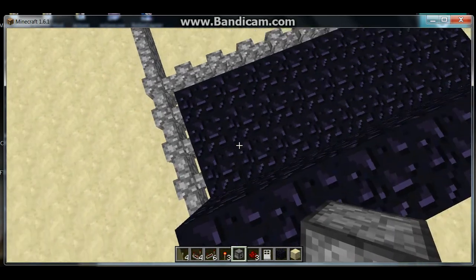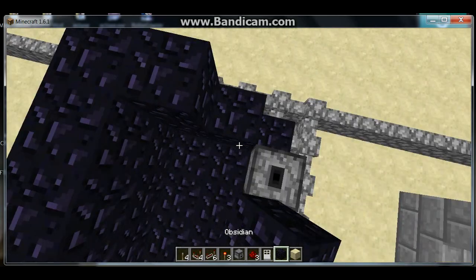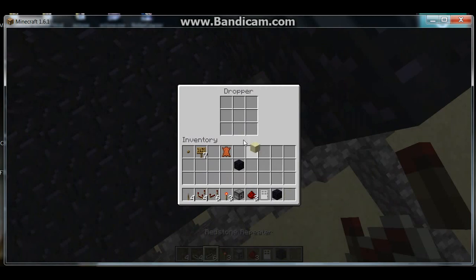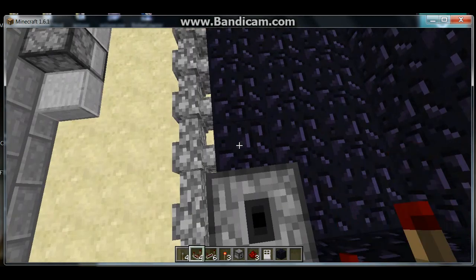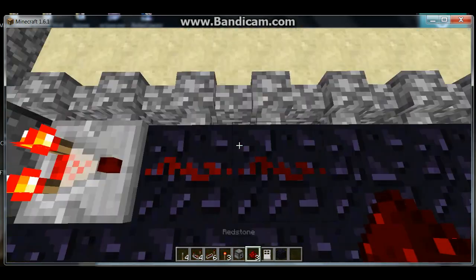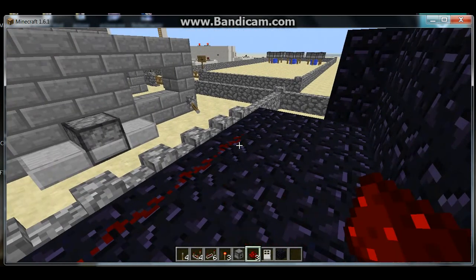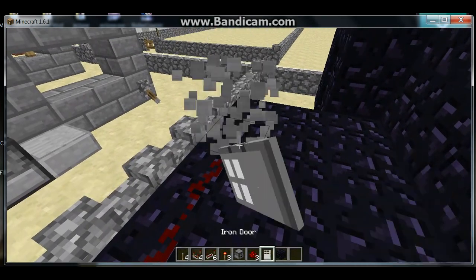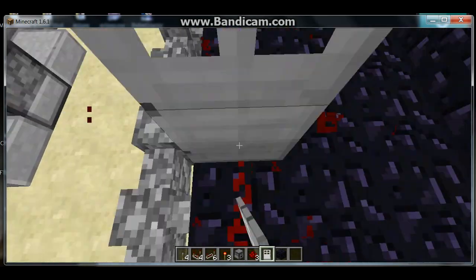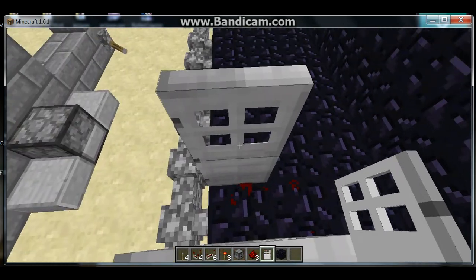Next, you want a dropper to be one block after the levers, and you want it as far away from the levers as you can. I'm just going to encase this here just to make sure. Then you want to put a random block, so anything in here. Then you want to put a comparator there — this emits a signal of one. So if I was to put an iron door here, it would not activate.